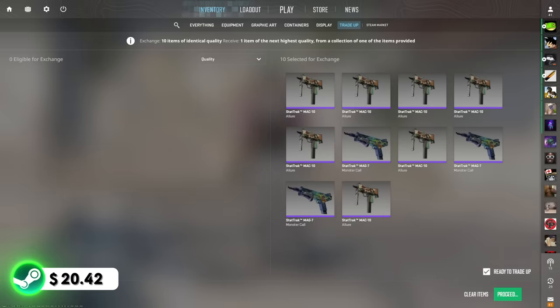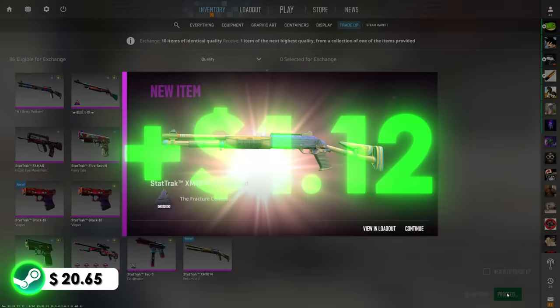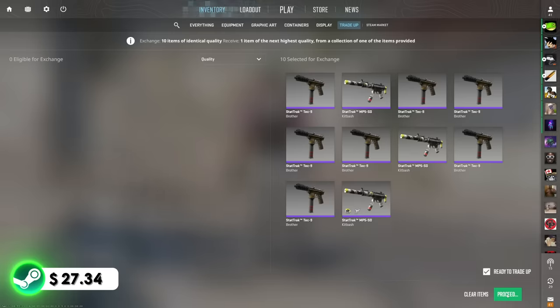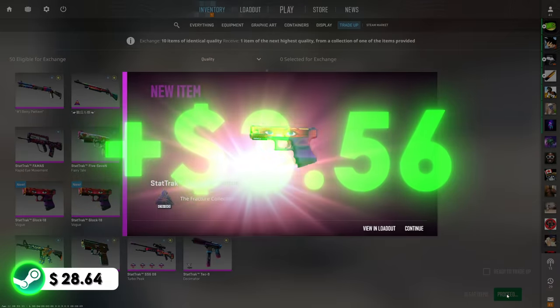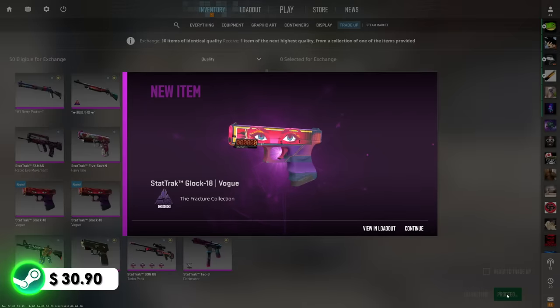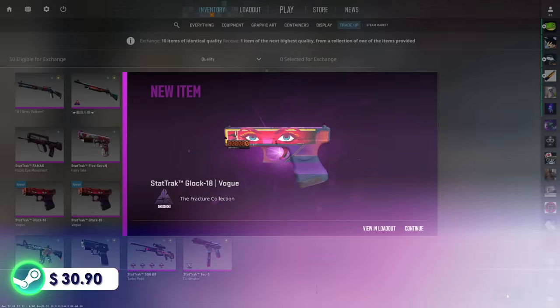I just noticed we already have enough balance to start the next trade-up, but I already bought a couple more of these so I'm gonna do a few more to pad the balance and hopefully get an insane knife today. Last one of these — we already got four Glock Vogues — can we get five out of ten? Three, two, one — Vogue! We got extremely lucky with those — that puts us in a perfect spot to start the next no-risk trade-up.